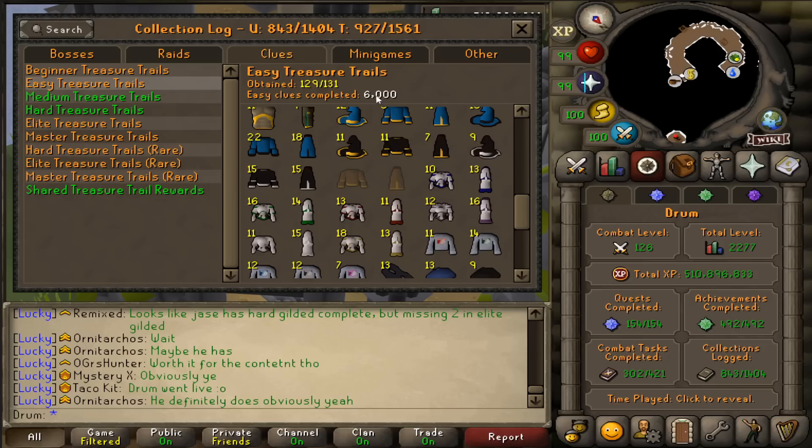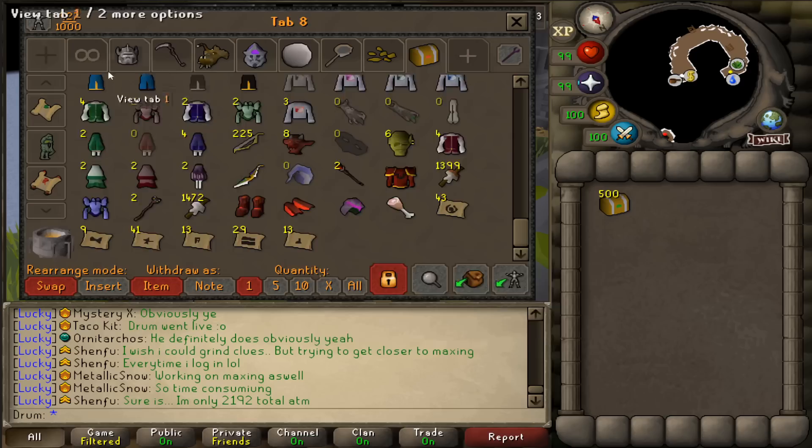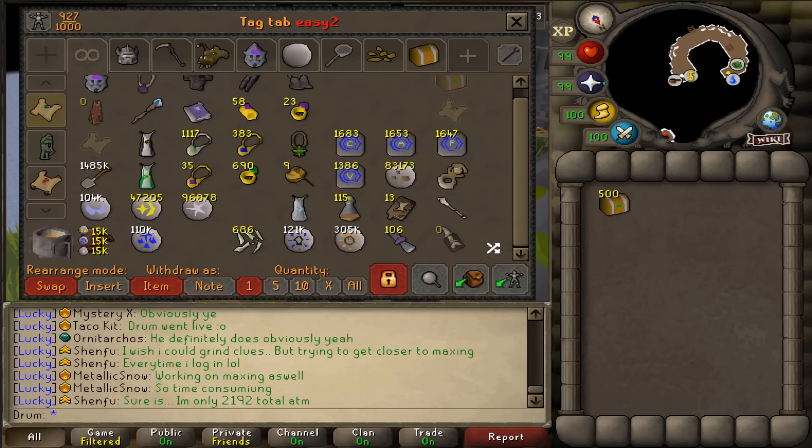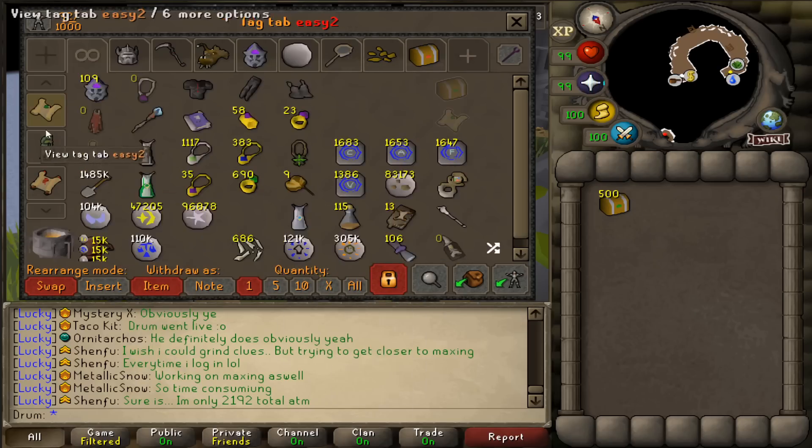I said 6,000 though, so they'll end off at 6,500 — that's kind of cool. If anything, I hope I make money because I ran out of impling jars today. The very last easy clue gave me the 500 easy casket and I'm down to 17 mil. I still got to sell a bit of my stuff from Dagannoth Kings, but I need to make some money soon.